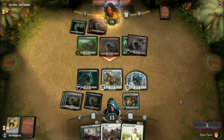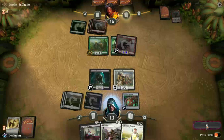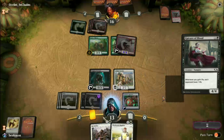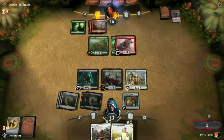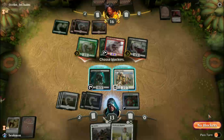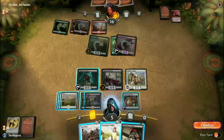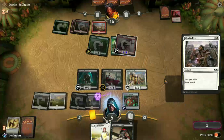Just need to draw into some removal and we'll just keep the treasure on. Hopefully we can race him a little bit with this. Not too bad. Looks like he put the enchantment on the wrong creature at this point. A little bit more life gain. We're actually hoping to draw into some removal at this point. We have a little bit of removal.